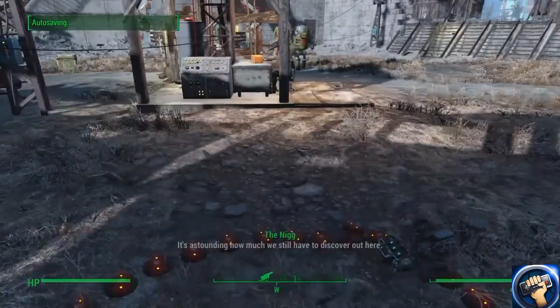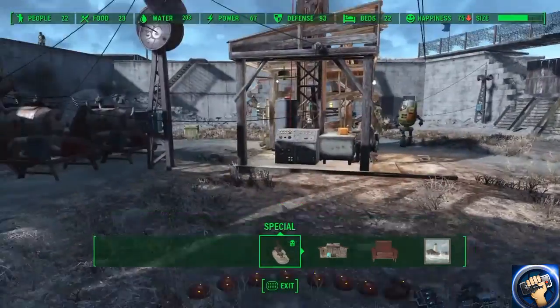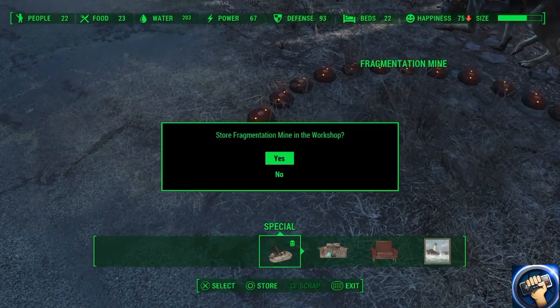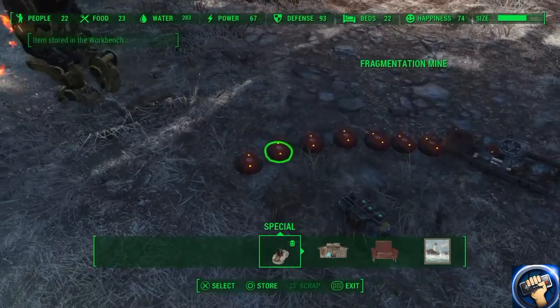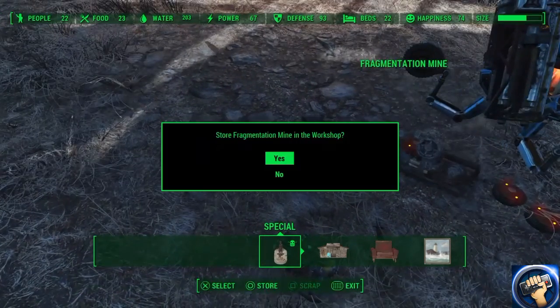After that, just go to the building menu and just store them — not scrap them, store them, like this. And you'll see that the size will go lower. I did this like four times and it went almost halfway.